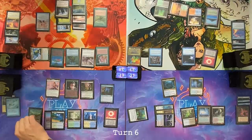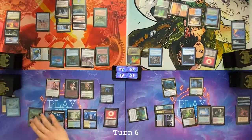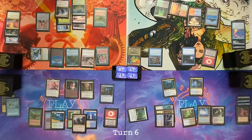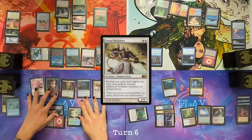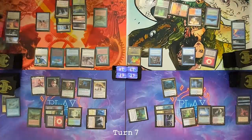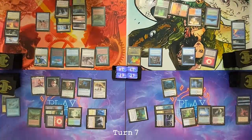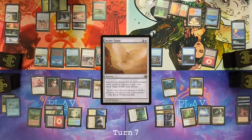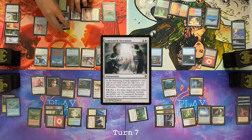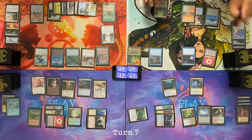Draw a card. Main phase one — two islands, make two white. Play Command Tower. Tazri activation — find Grand Abolisher, which is a Cleric. Cast Grand Abolisher. Pass my turn. Draw for turn. First main — generate two white with Carpet of Flowers. Cast an Idyllic Tutor, search for an enchantment card. Get Luminarch Ascension. Cast Luminarch Ascension. Pass the turn.